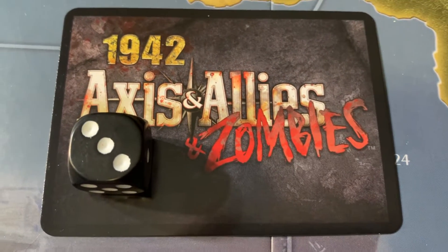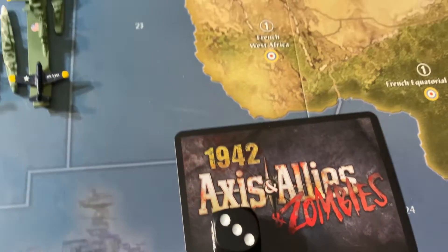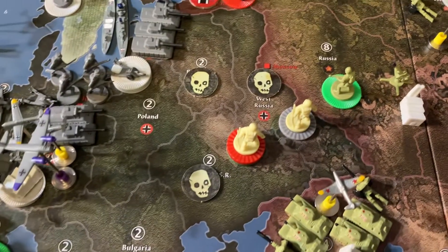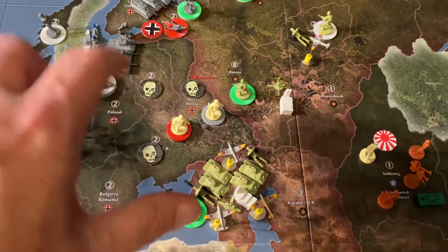Welcome aboard, it's Captain G with Axis and Allies and Zombies, 1942 edition, end of round three. Starting in the Eastern Front, there were two German army groups, north and south.